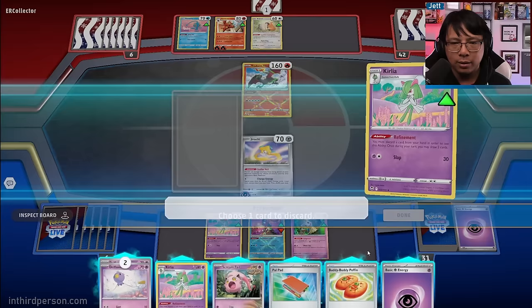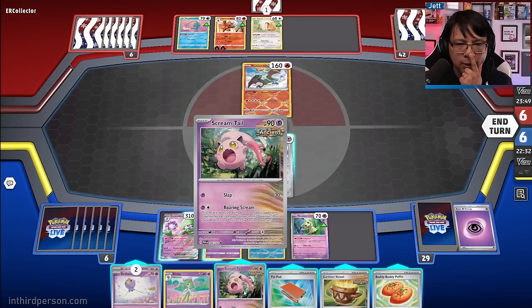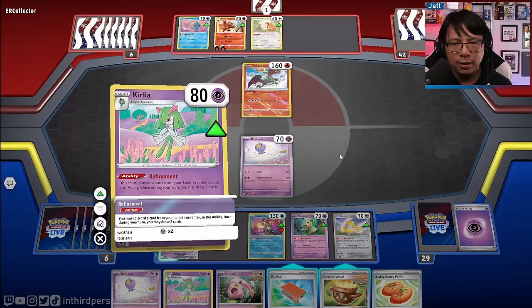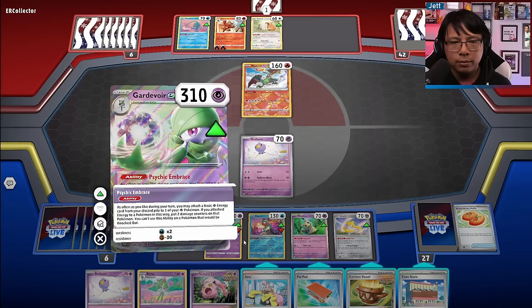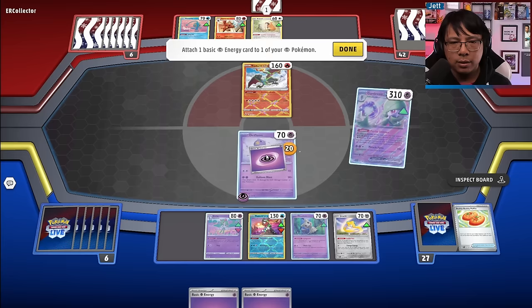There's Gardevoir. Drifloon will take this out with three energy. Let's use Drifloon now. It's a Jirachi start from them — that does suck. We have Buddy Poffin but we're holding pretty much everything we need. Let's not Iono. We can hold Earthen Vessel — we have all the energy we need for an attack. One, two, three — we knock out the Radiant Charizard. They have one card; they've played themselves into a corner.